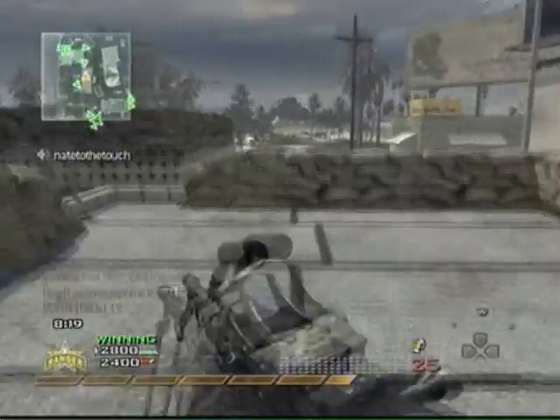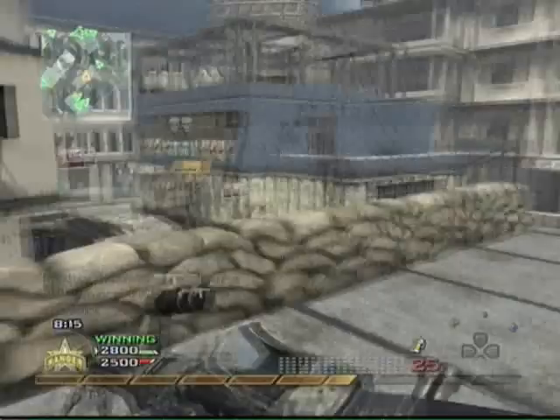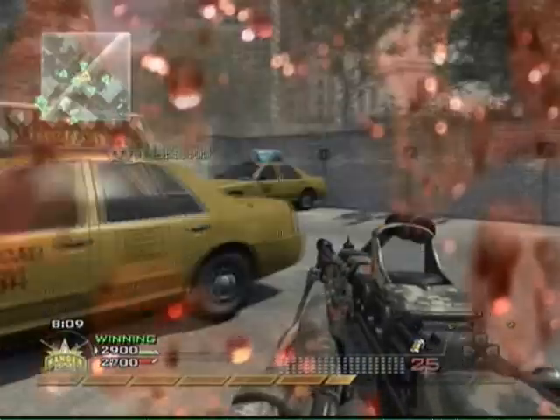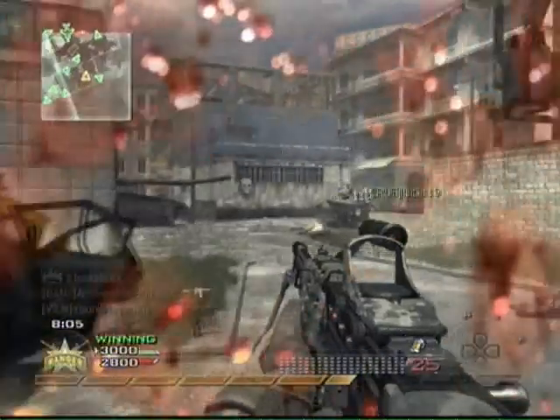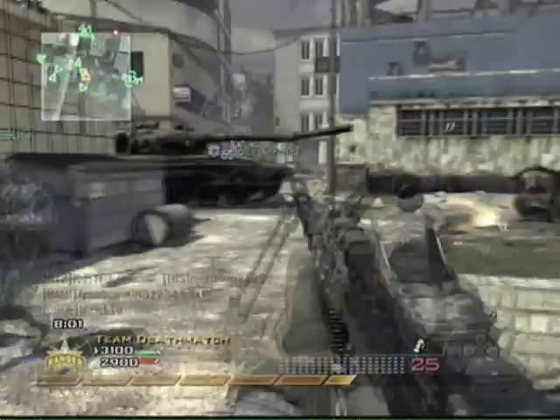Now I got my Harriers, and I placed them kind of where I thought they were spawning, but nobody was actually spawning there, and they shot it down pretty quickly. So it was kind of a failed Harrier, but it's really a good killstreak usually, and it can get you four or five kills pretty easily.